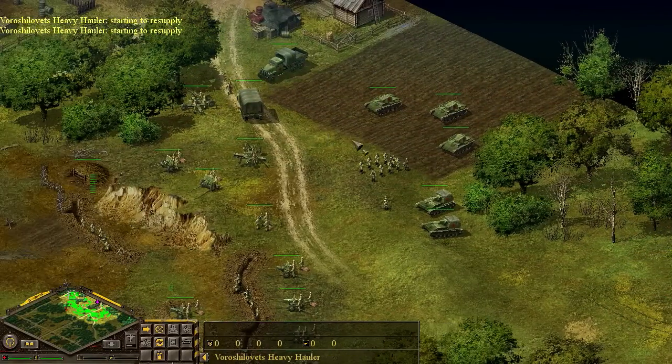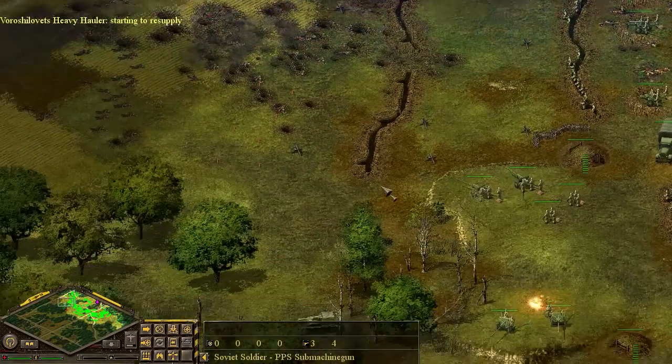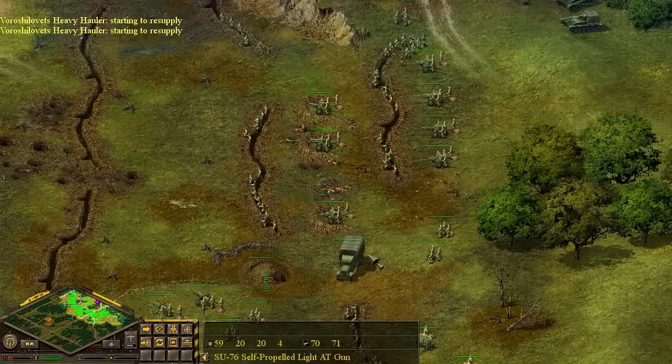We have a group of T-70 tanks that we can use for counterattacks, and we're not going to use them just yet. Artillery is still falling. It looks like the enemy's countering with their own artillery now as they've spotted some positions, and it looks like this SU-76 has actually done a good job there.